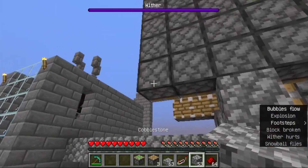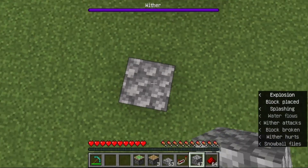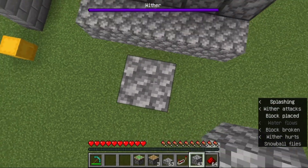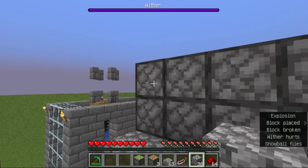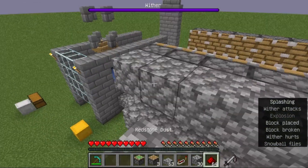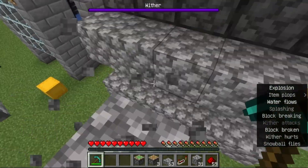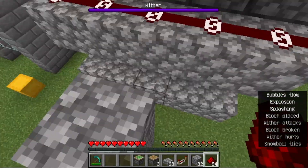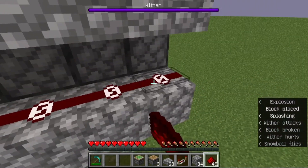In this part we are setting up the wiring for the piston system. This tree farm follows closely with Logical Geek Boy's design — a reference should be in the description. Wiring for the piston wall is just an alternating row of solid block and redstone dust as shown.